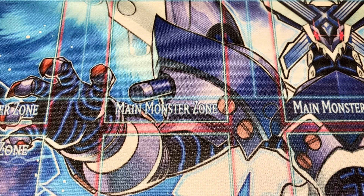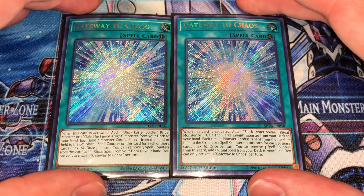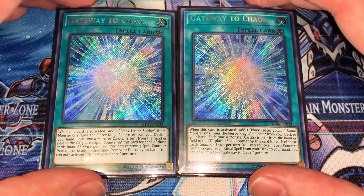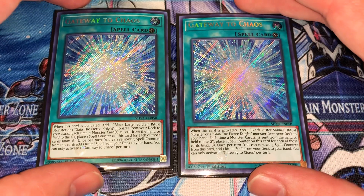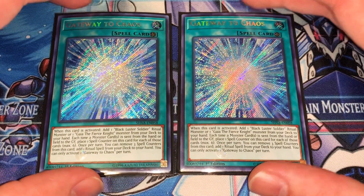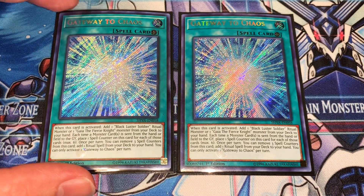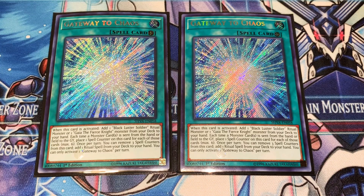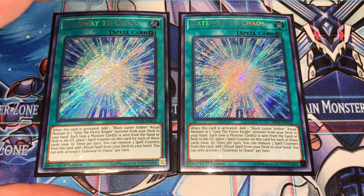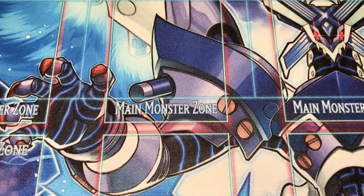Getting to the spell cards: we run two Gateway to Chaos — I was running three, but it's honestly not as important as it would seem. The cool thing about it is when you play it on board, you get to search a Black Luster Soldier ritual monster. It gains three counters every time a monster is sent to the graveyard. Once it gets three counters, you remove them and add a ritual spell from your deck to your hand — best part is you can also take the incantation spell if you need. And then one Terraforming to search it if you need it and thin out the deck a little.